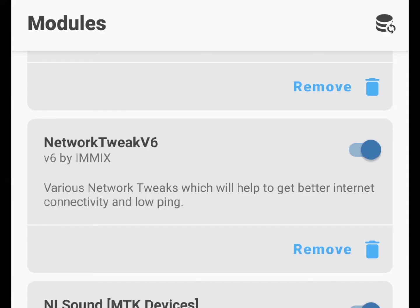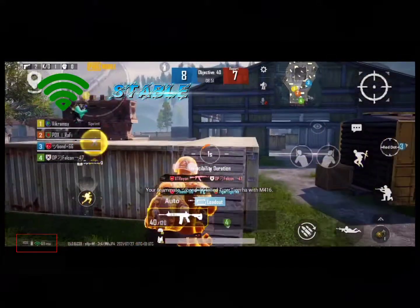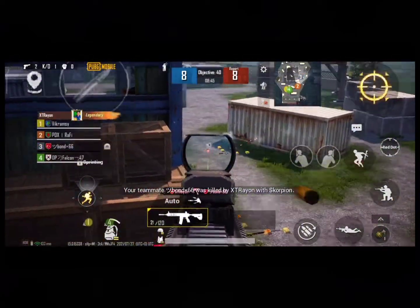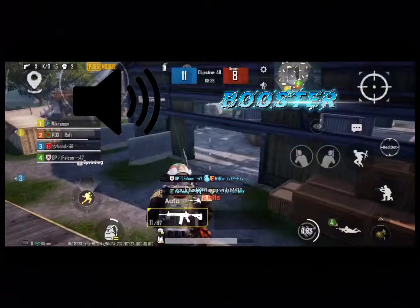The first module is Network Tweak version 6. The work of this module is to increase the speed of your network — with the help of this module I get a very good ping in PUBG Mobile. The second module is NL Sound Mediatic Device.